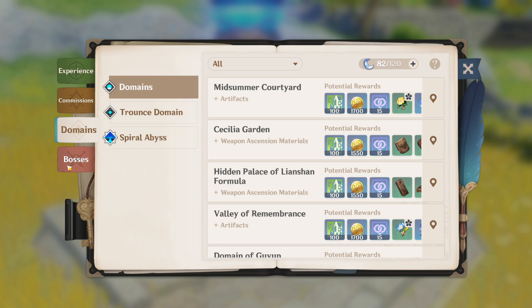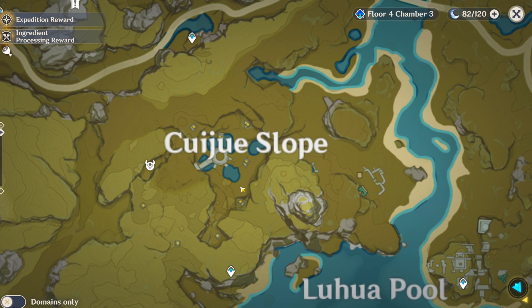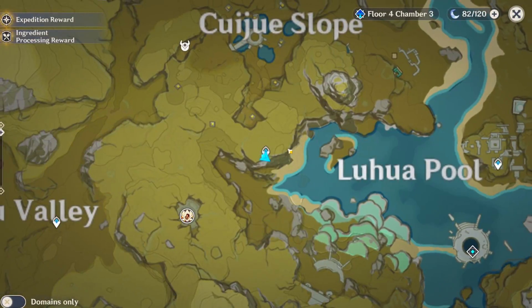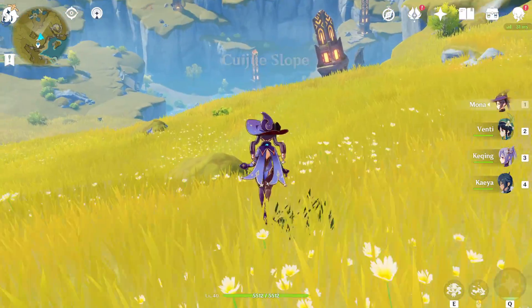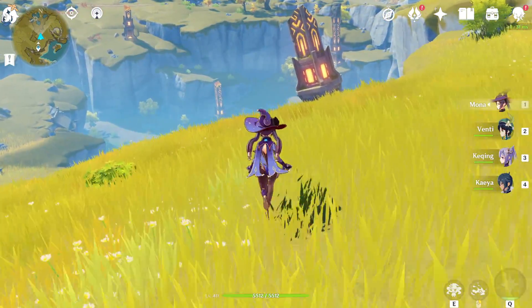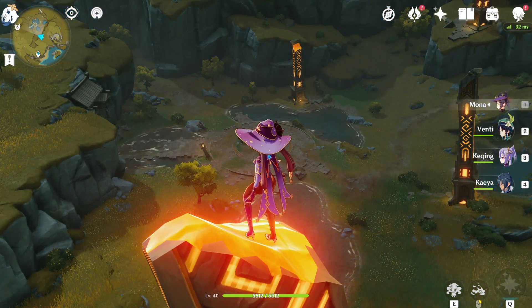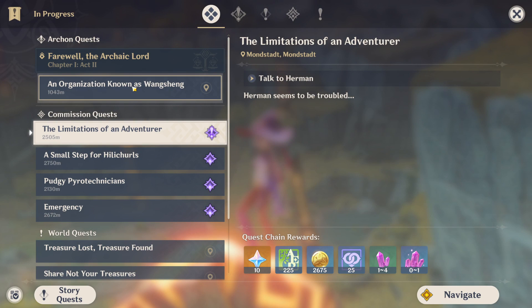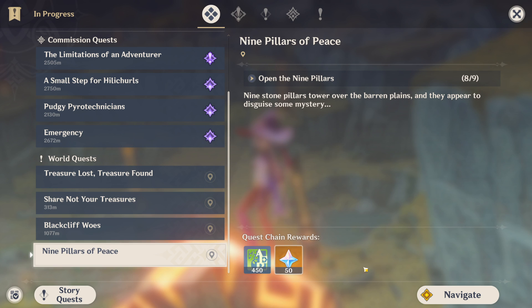Obviously, if you don't want to know what happens, leave — although you should know we're going to be doing something with all the orbs based on the title. I made a marker here because this is Kui-Ju Slope, where we're doing this quest. I honestly have no idea at all what's going on. I just stumbled upon this place with all these pillars and they needed something called Stone of Remembrance. Nine Pillars of Peace, it's called.